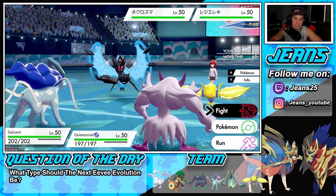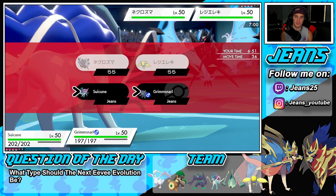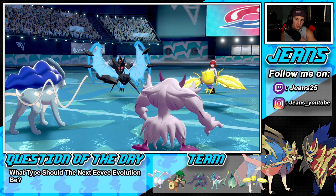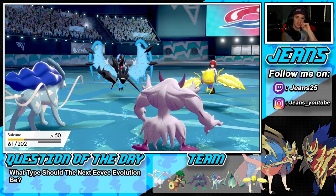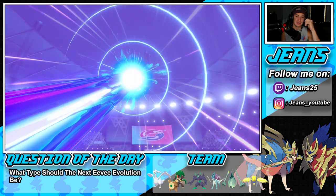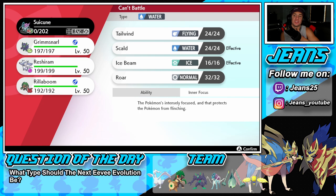Grimmsnarl comes out from us, Regileki and Necrozma from him. Light Screen is definitely the setup here. Tailwind and Light Screen both set up — I'm with it all day. I'll try to get Tailwind up, maybe Electroweb or Volt Switch to slow Regileki down. That Regileki's Thunderbolt is scary — it's going to target my Suicune. Suicune should eat that shot. Moongeist Beam flies — please go for Grimmsnarl instead. Nope — Suicune is dead. No Tailwind for us. A bad call.